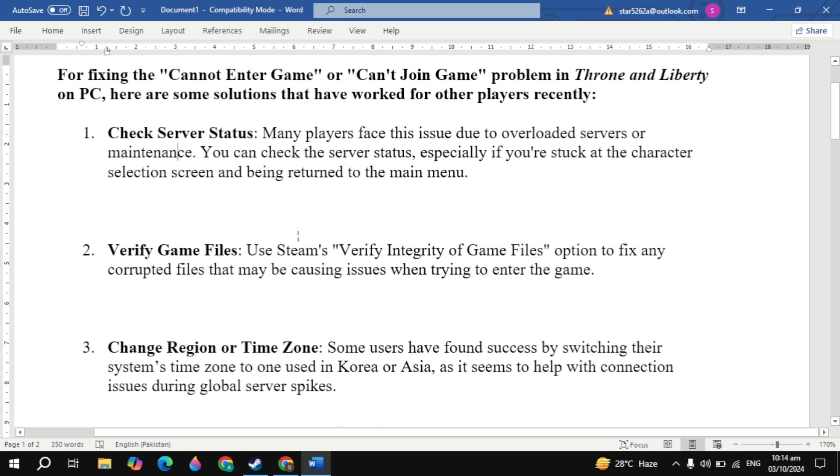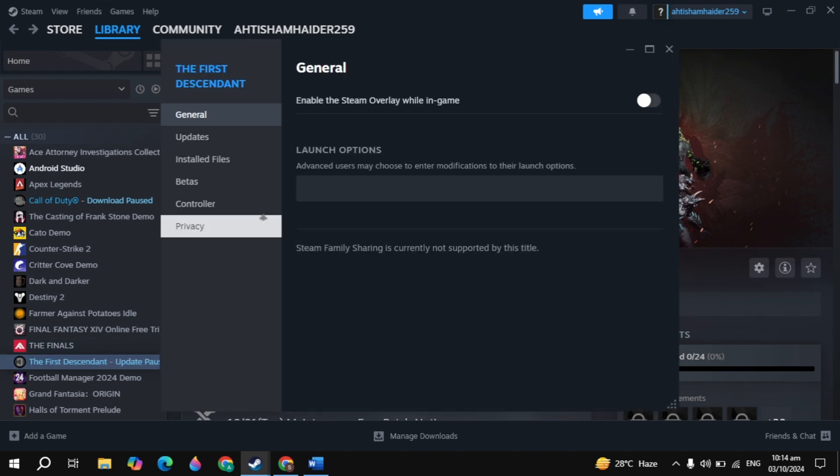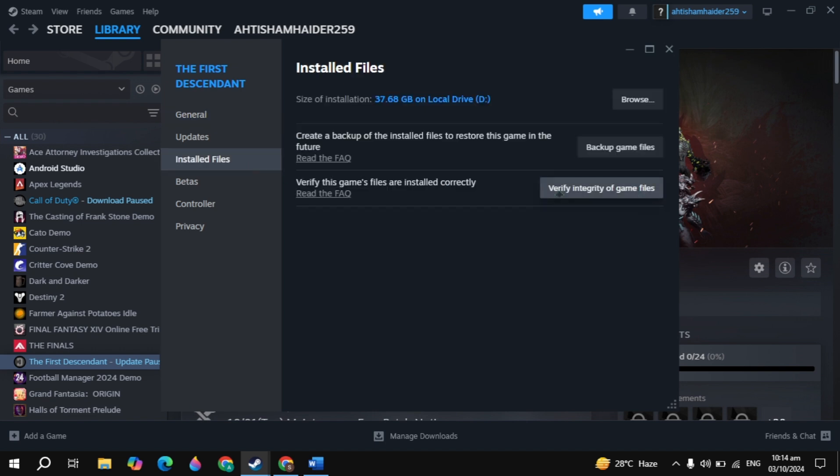The second solution is to verify game files. Open Steam, click on your game, click the gear icon, and go to Properties. Click on 'Local Files' and then click 'Verify Integrity of Game Files'. Then restart your PC, launch the game, and check.